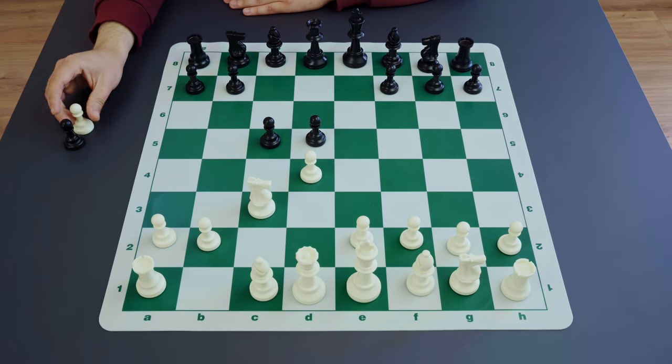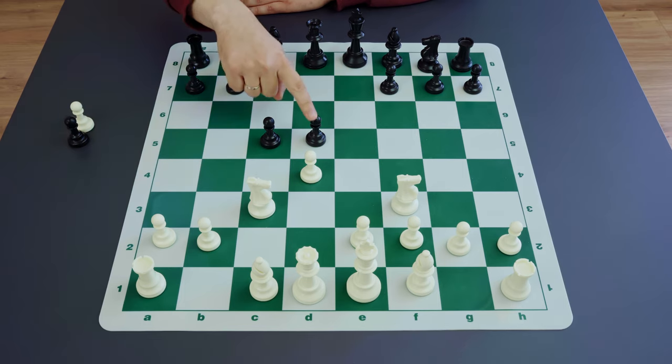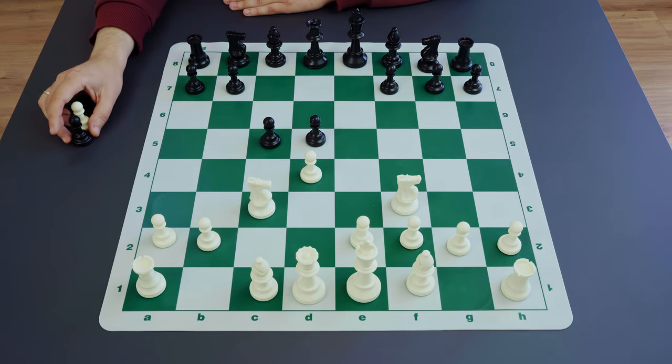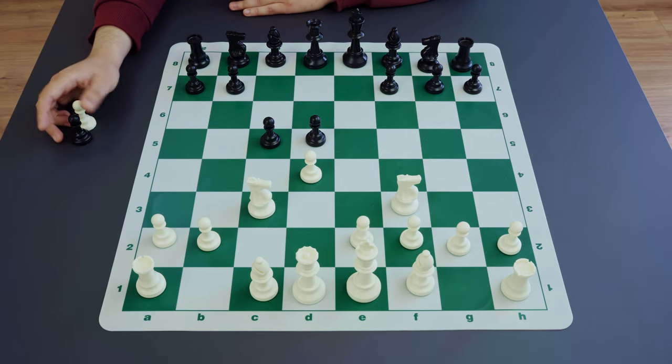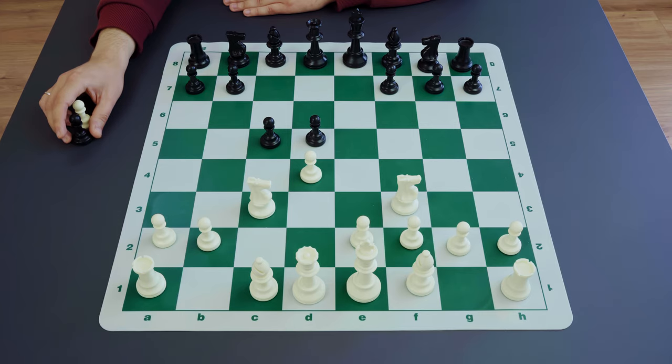After c-takes-d5, e-takes-d5, either an immediate capture on c5 or after some preparation like knight f3 leads almost inevitably to the position with an isolated pawn on d5. You may ask: what's the difference? We discussed that in Queen's Gambit Accepted white gets the isolated pawn — isn't it the same weakness and opportunity for black? It appears that white's initial advantage of having an extra tempo from the start plays a great role here, because white gets much better options for developing pieces on the right squares so that the d5 pawn will be safely located and black's activity in the center will be prevented.